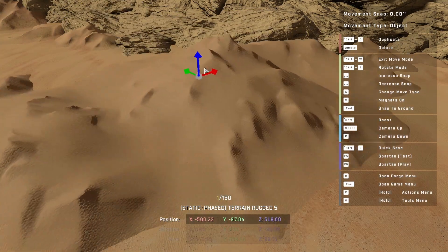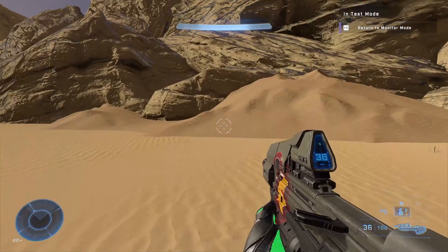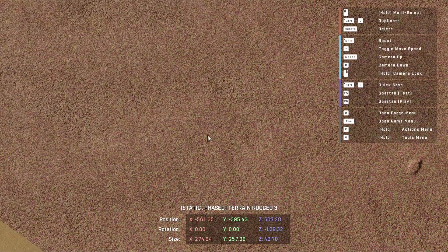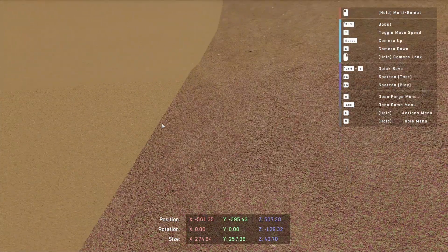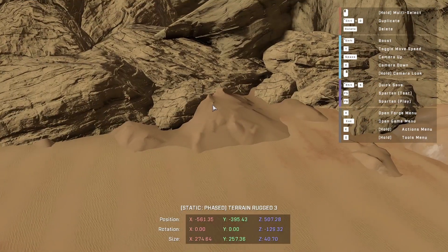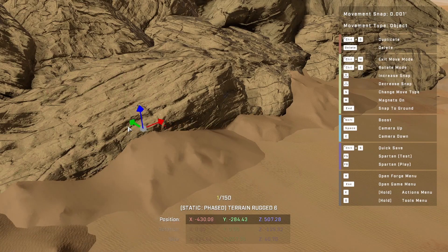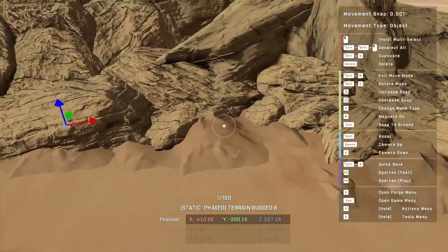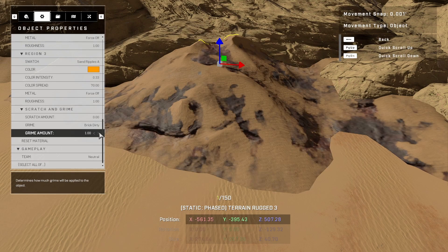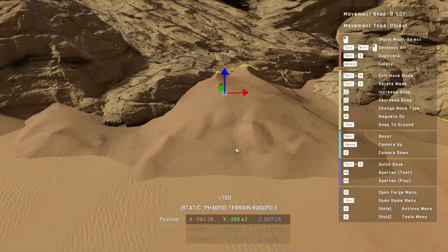Now it looks somewhat convincing. An interesting thing to note — from afar it looks pretty convincing, but as you get closer you can see some weird purple and green pixels. I don't know why it does that, probably some weird color mixing in the textures. Now that we have this object, we can clone it and put it around the edges to make it look more convincing, as if sand deposited on the side. You can also put the dirt back on to make it look a little more organic.